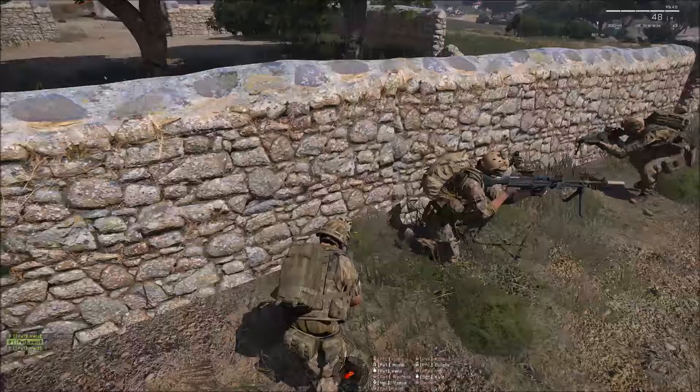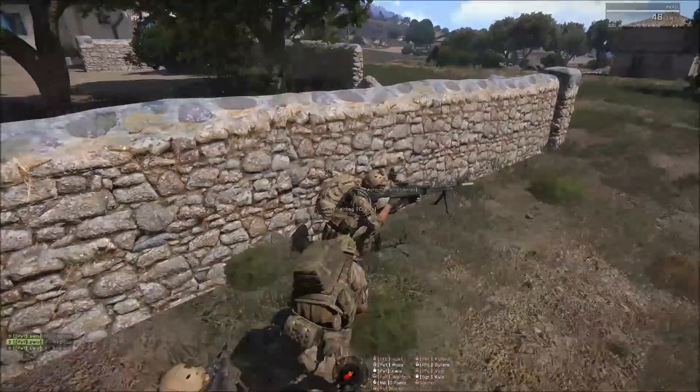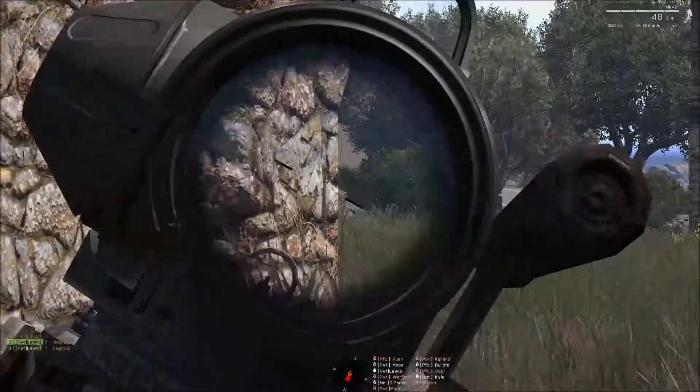There is a hole to the compound on this side. Yeah, copy. We're gonna move in. Hold on — Kiplen, you're damaged. Got a new medic in the red team. Negative. We're gonna move back to the eastern side and move in.